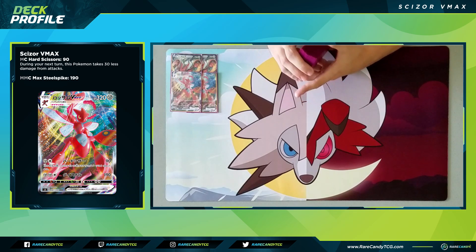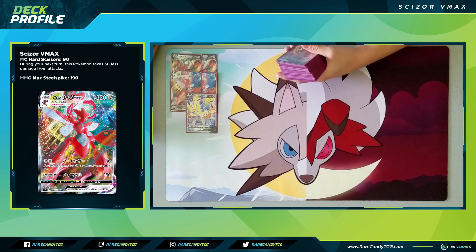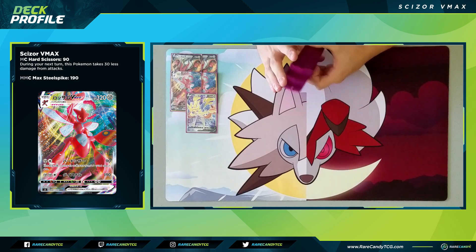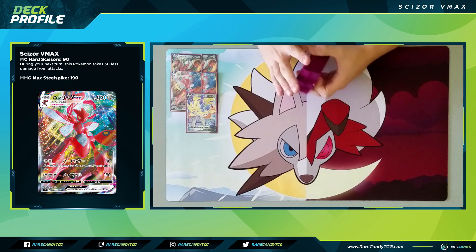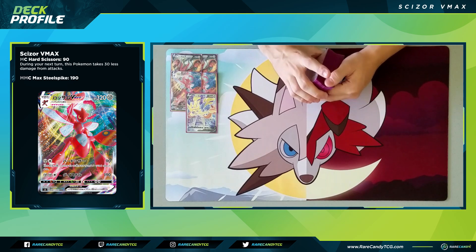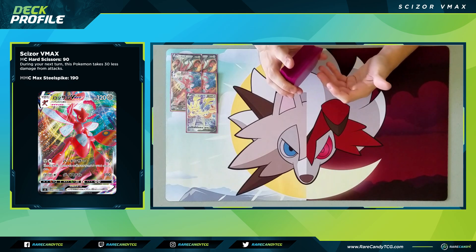We have one copy of Zacian V. Zacian is just too good not to play in a metal deck. It has the Intrepid Sword attack: you end your turn, look at the top three cards of your deck, attach any metal energies you find there to Zacian, and keep the other cards. Brave Blade is a solid attack — 230 for three metal — though you can't attack on the next turn. It hits a little harder than Scizor V and is great for knocking out opposing Pokemon V or Pokemon GX.